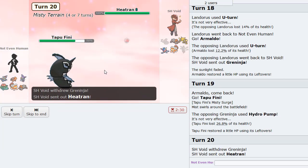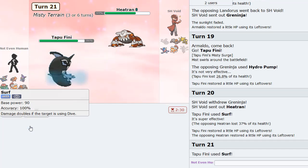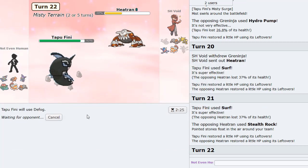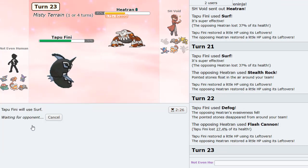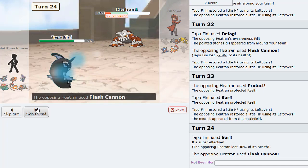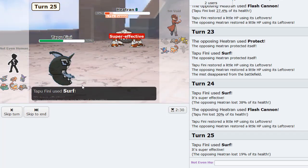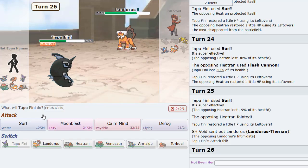We are actually faster so we can get off the faster Defog. He actually stays in and gets off a Flash Cannon. He goes for Protect. We definitely want to keep Rocks off the field now that Heatran is super weak. Nice — he actually just gave it up. Lando-T comes back in.